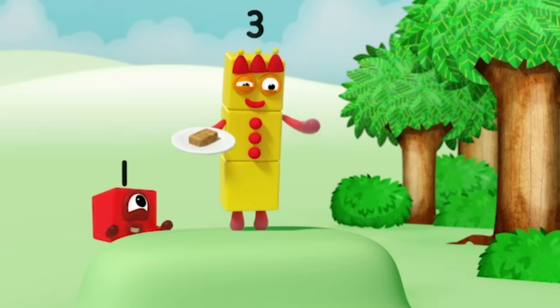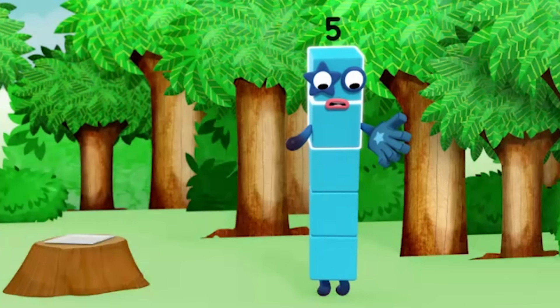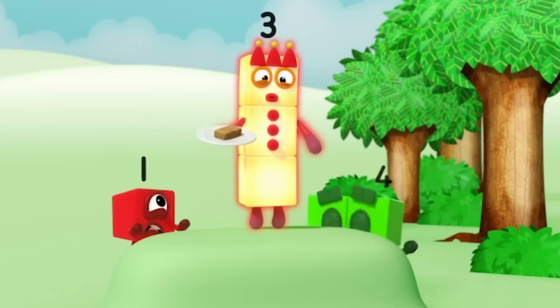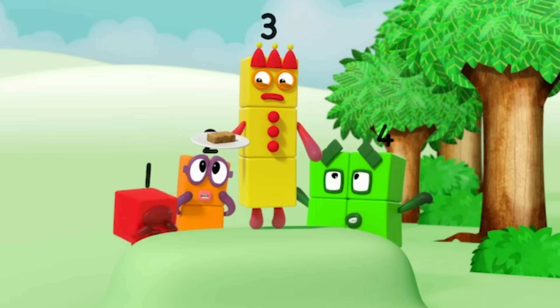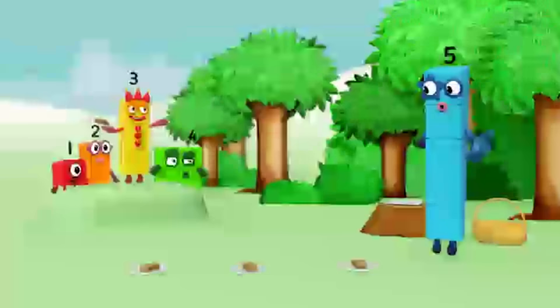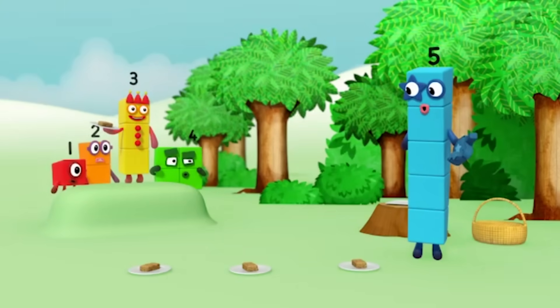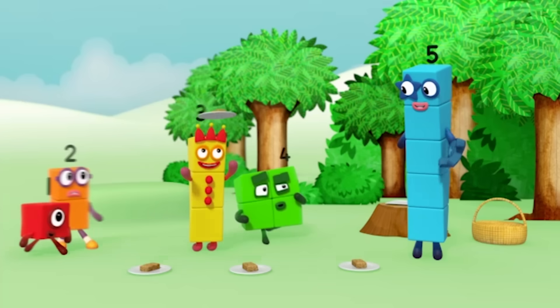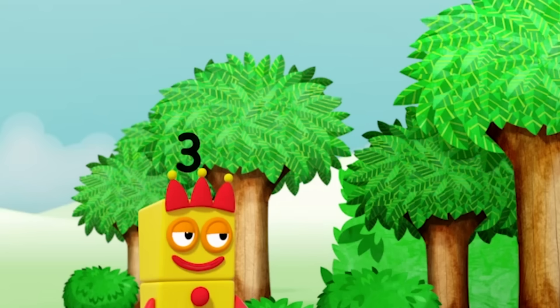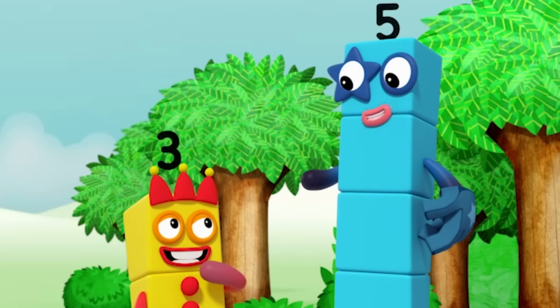How many blocks? One, two, three, four, five. Three blocks. Oh! It's the flapjack snappler! No, it's five. What are you all doing? Five. You haven't got three eyes or three arms. Whoever told you I did? Hmm. I counted them. Three.